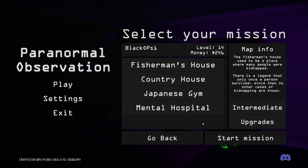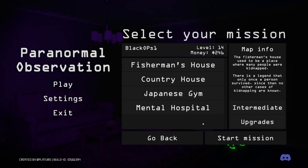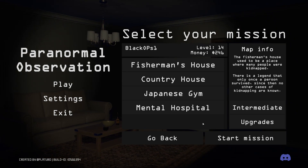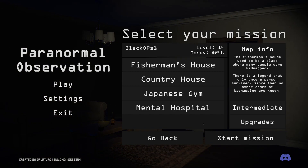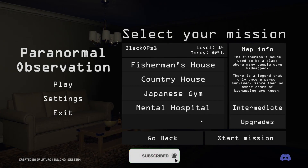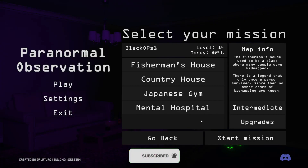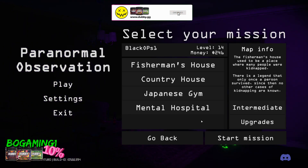I do miss making content for you guys, playing games and recording videos. We're going to be jumping straight into Paranormal Observations — the first game back. There has been a major update where they've added Exorcism. You can Exorcise the Ghost, which sounds absolutely fantastic. I've not looked into it or read about it, so I'm going to be jumping into it with a fresh, clear head.